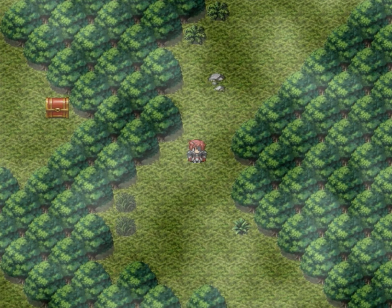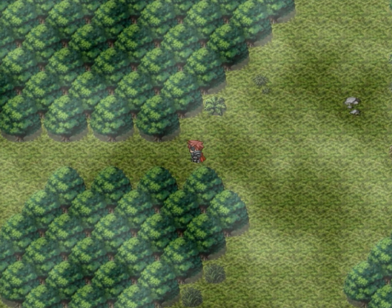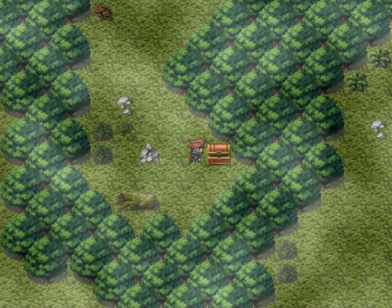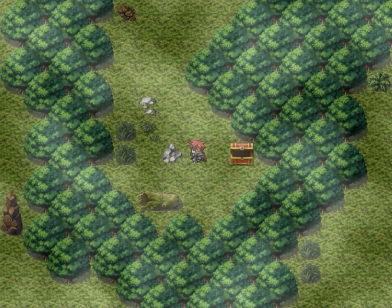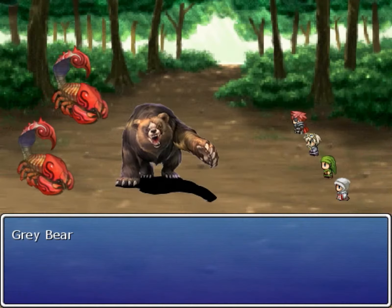Oh, imps. Yeah, I want all the treasure. Big area, lots of treasures, I'm assuming. There's one right there — 500 gill, gold, whatever you want to call it. Coin.